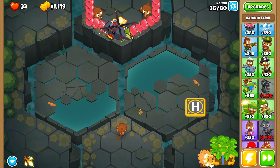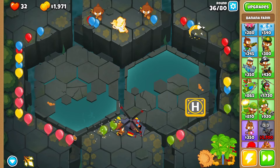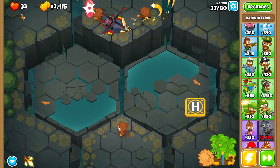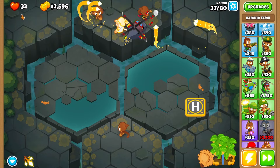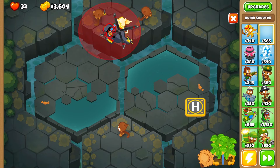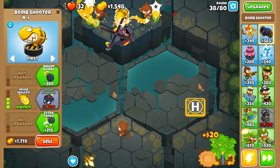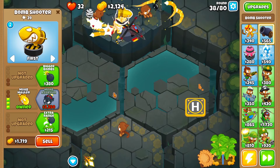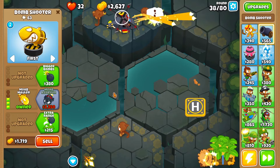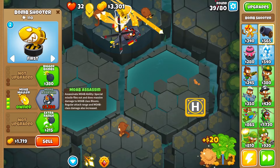Banana plantation is up and he'll produce even more now. Five rounds to figure out what we want for our MOAB. This looks a little scary — the heli pilot's too busy taking out camo balloons. We actually survived. We only have 32 lives though. For the MOAB, I'm just gonna go with a middle path cannon — MOAB Assassin — to make round 40 a breeze, then 10 more rounds to build permanent MOAB popping power.